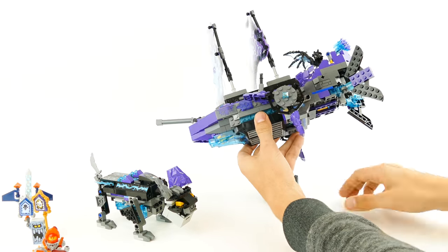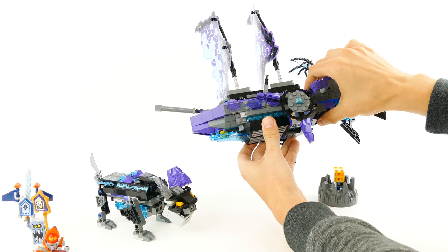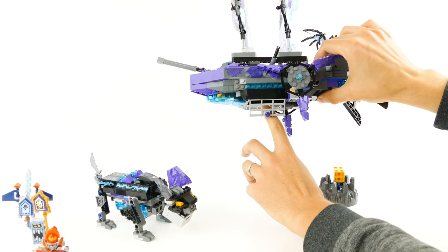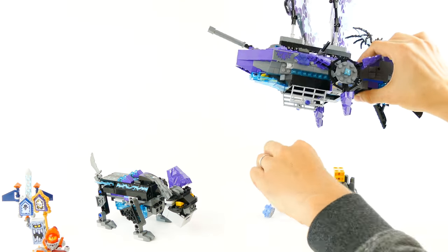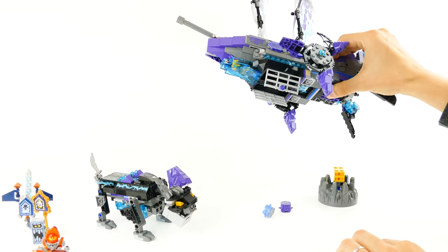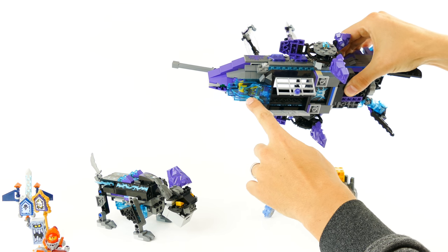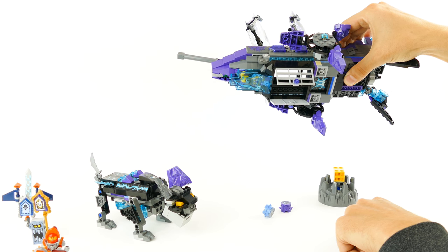If we take it off the stand — which is built from the leftover elements, nothing fancy but it works — you can open these doors that work as bomb bays. The two bad guys work as bombs and you can drop them on the enemies. Plus here you can find just a cap in the ice prison at the bottom of the ship hull.